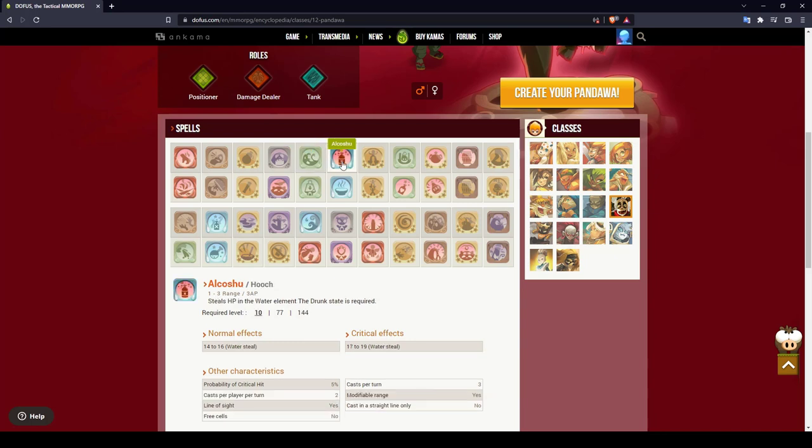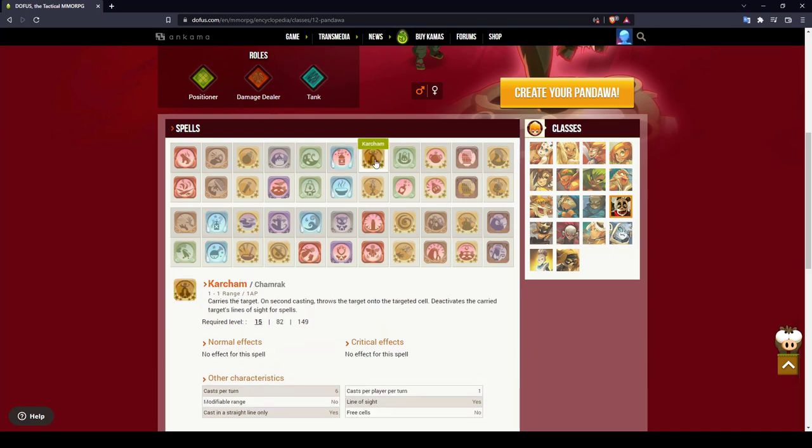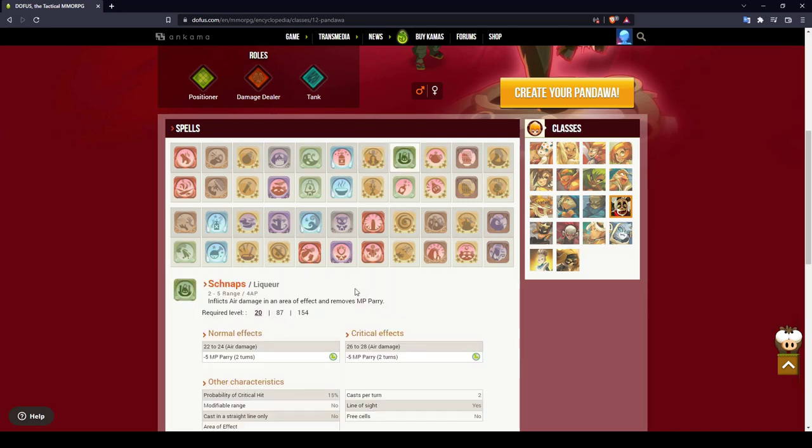Another drunk state spell is Alcoshield, which steals water damage. At level 15 you finally get the iconic spell for this class: Karcham — it allows you to carry targets and throw them onto a free cell, one of the best positioning spells in the game. In addition, when you carry one of the characters you deactivate the line of sight, which can be pretty handy if an enemy is hiding behind a wall or your teammates are blocking the line of sight.